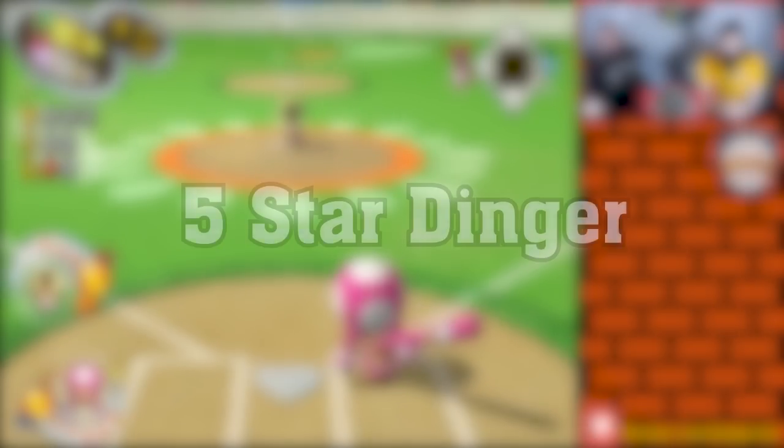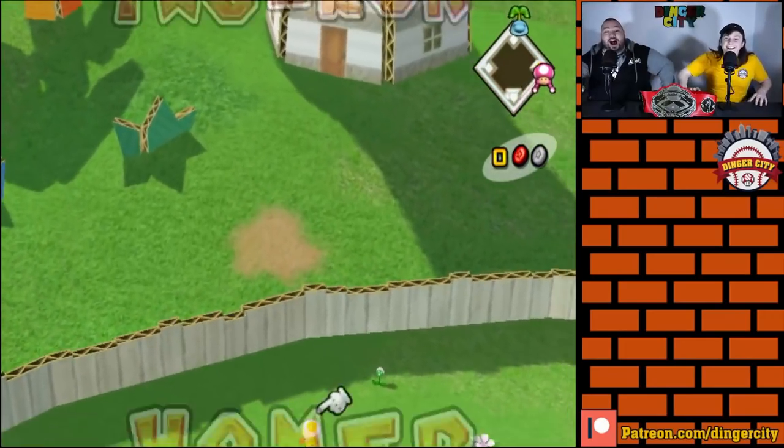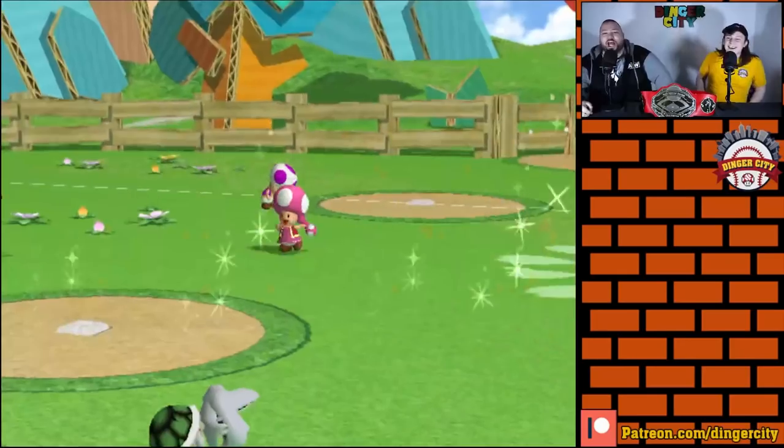Moonshot / 5-star dinger. If you have 5 stars and make perfect contact with a charge swing, you'll drain all 5 stars and get an automatic home run — unless it goes foul.